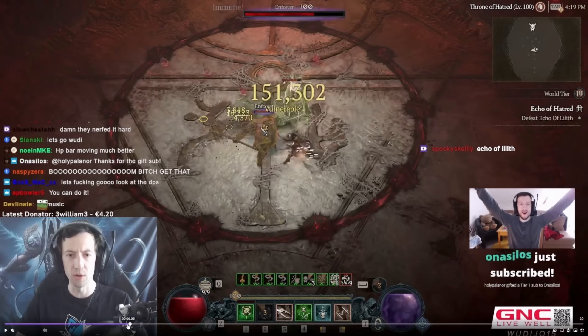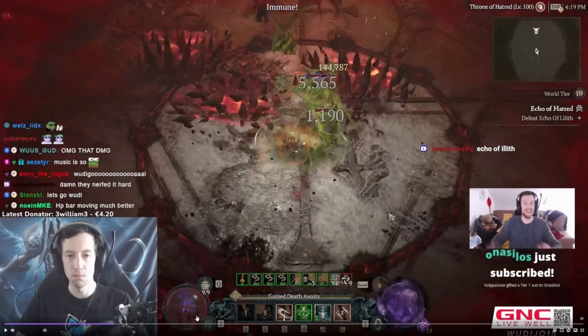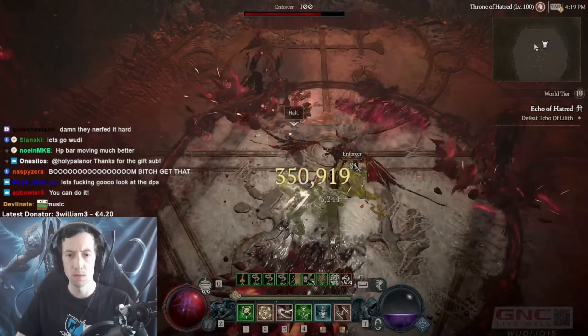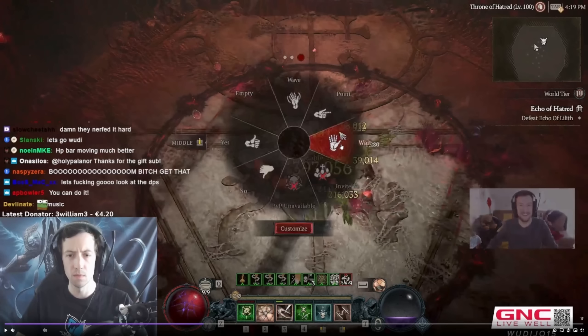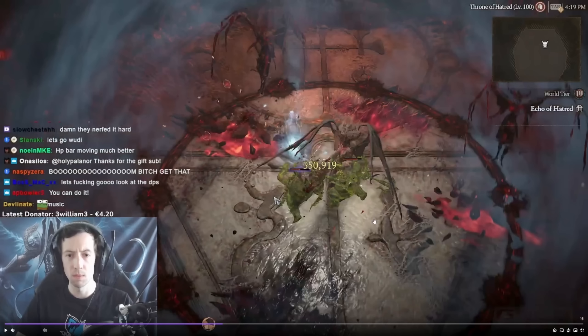Right there, he pops his cheat death. His elixir proc'd, and he didn't really see it. He sees himself get low, but he doesn't notice that it proc'd. And right there, instead of — right here — he pops this, and you can see there's his mouse cursor. On the middle wheel, I would assume, on the right, is where his scroll is. His escape scroll. So he misses it, and he clicks wait. He says halt, and then he gets one shot.